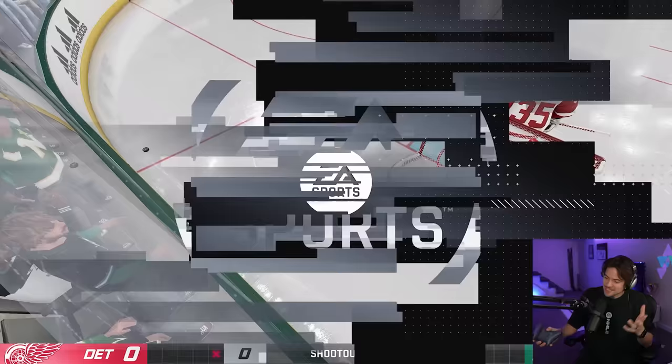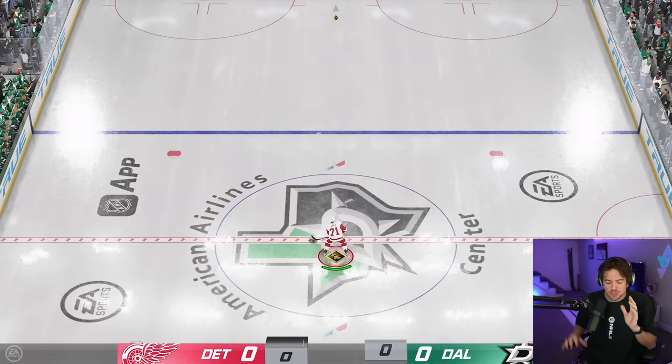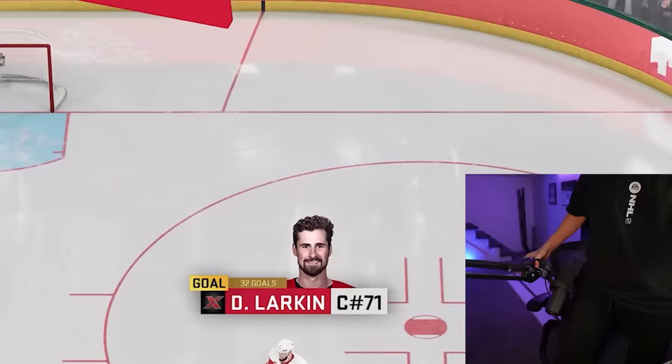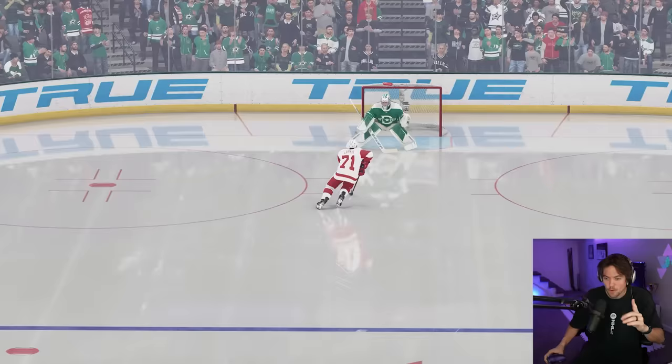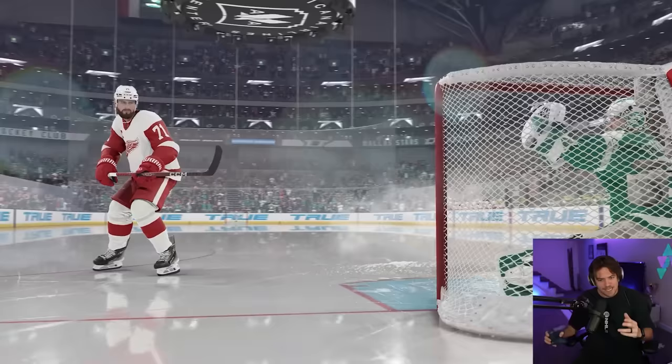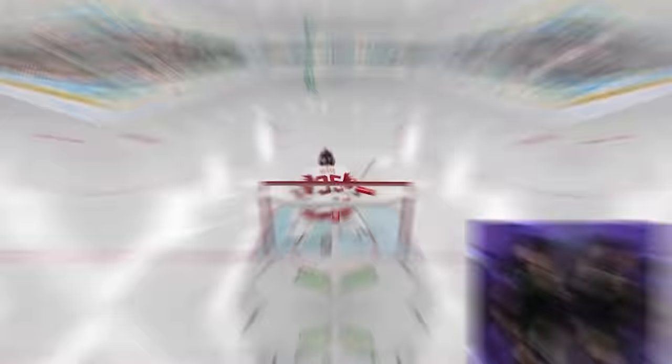Nice save there. I think goalie is not going to be a problem - scoring is. Let's just try to simplify this. I'm going to go Dylan Larkin, skate full speed at the net, put on the brakes, take it to the back end. Boom - there we go boys. One hand on the controller and we score our first goal. Now we can just do that every time with variations - cut right, cut left, get in his head a little bit. Keep it simple but get the job done.